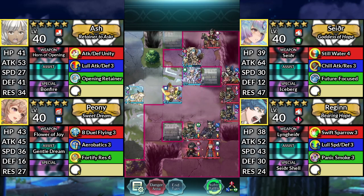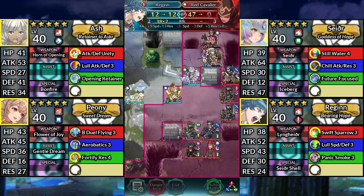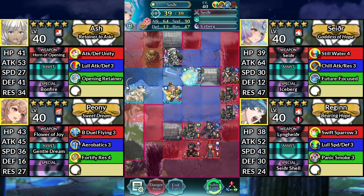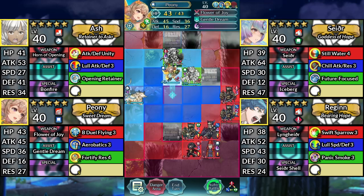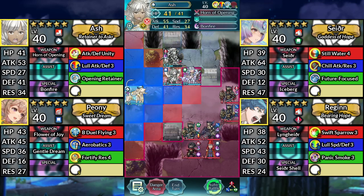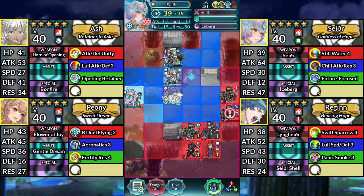For Turn 3, move Regan to the right and attack the Red Cavalier. Then Canto to the left. Use Sather and attack the Blue Flyer. Move Peony up one space and dance Sather. Move Ash to the right, then move Sather two spaces to the left of Ash.